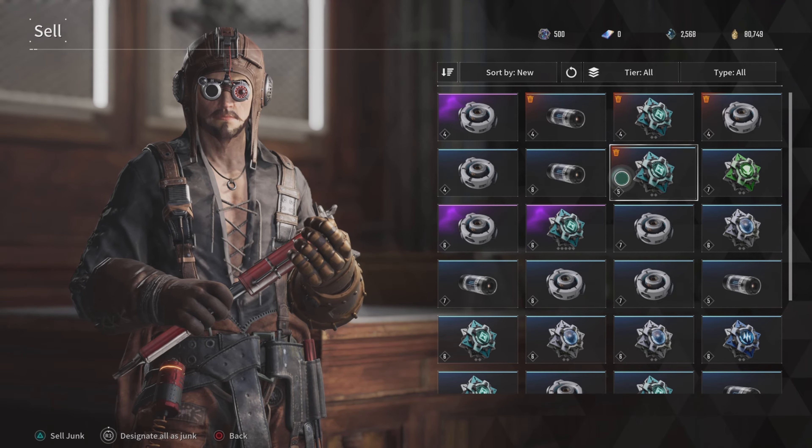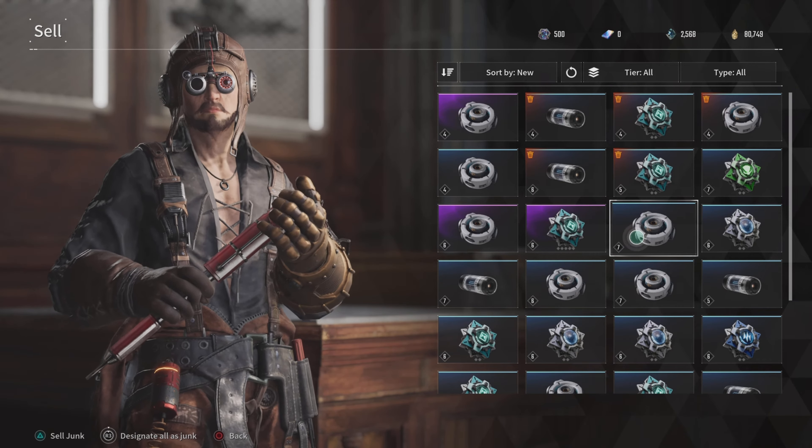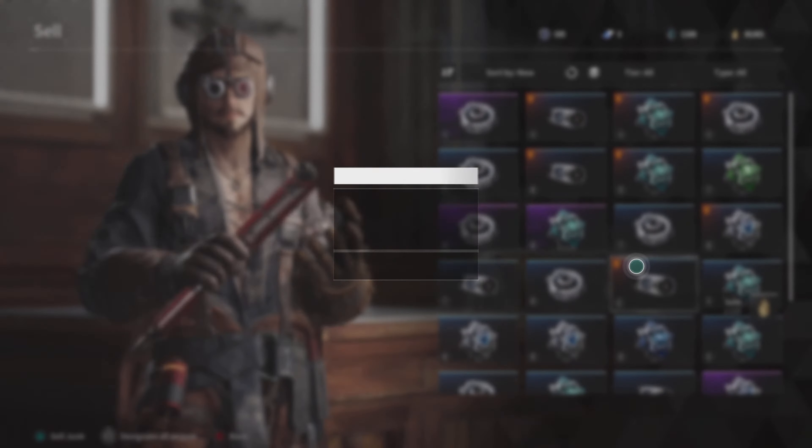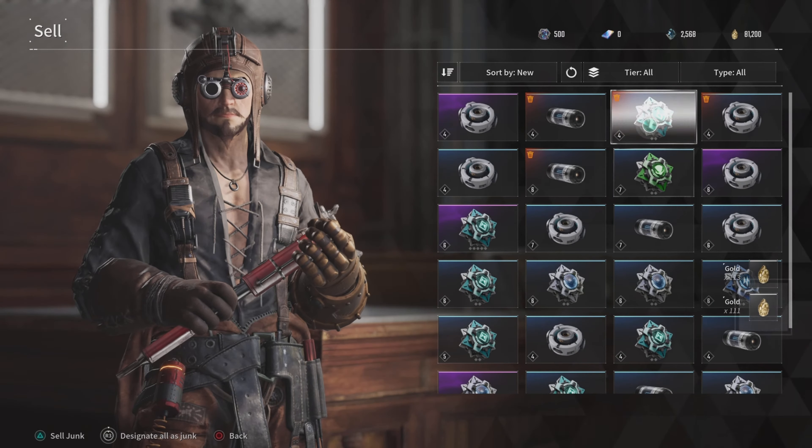From there you can click 'Sell All Junks' and sell pretty much everything all at once. Once again, make sure you guys don't delete the good ones.